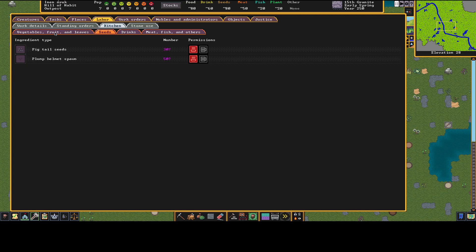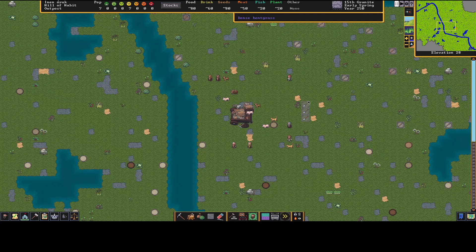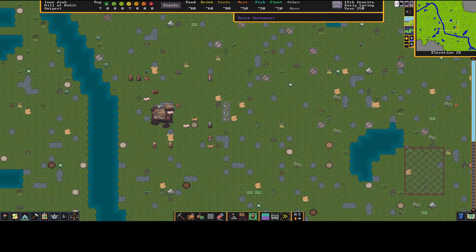Make sure seeds are set to off for cooking. You might also decide not to cook plump helmets — either way is fine. As long as plump helmets are consumed they generate a seed. We're not setting up a kitchen for a while. When a plump helmet is used for brewing it generates a seed; eating it raw also generates seeds. We'll deal with that later.